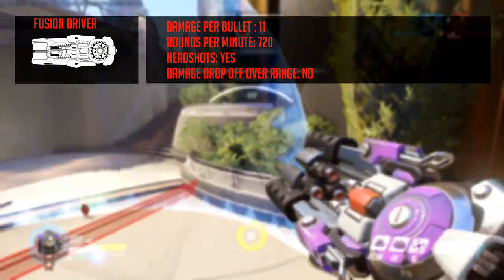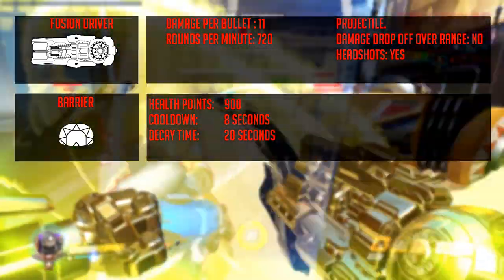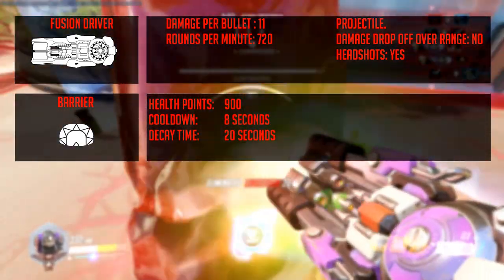Orisa's primary ability is the Barrier. It has 900 health and a cooldown of 8 seconds, which is actually quite good. If the barrier is not destroyed, it disappears after 20 seconds. This is what Orisa is all about.